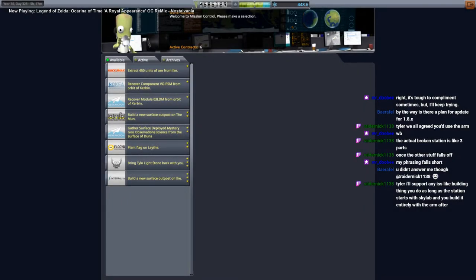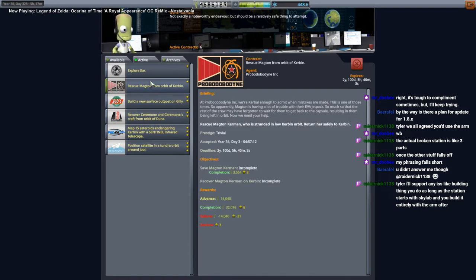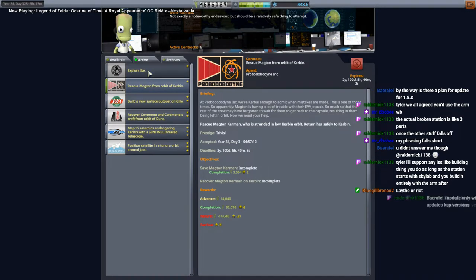Planned a flak on lathe. Did I actually turn off tourist contracts? Because I swear I haven't seen a tourist contract in ages. I sort of feel like doing a quick rescue mission. Why don't we just wait - how much time do I have? We've got a lot of time, half an hour anyway. Explore Ike.